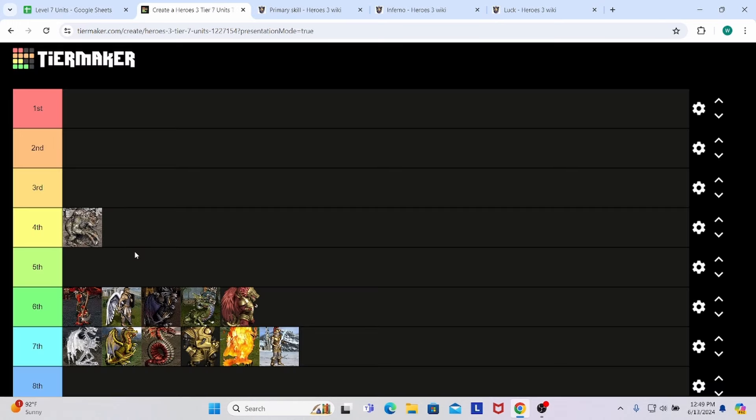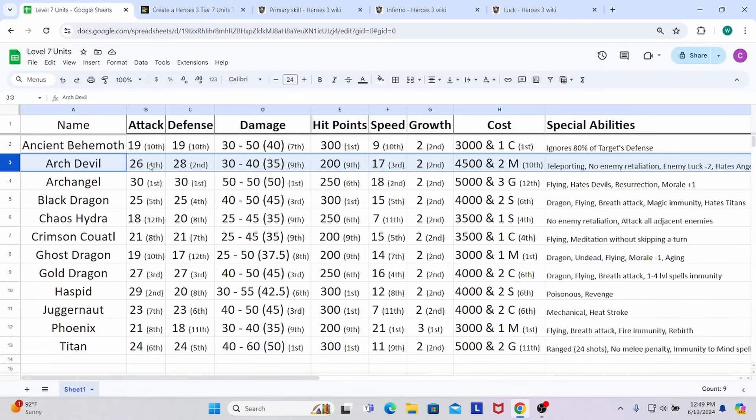The second unit is the Arch Devil of the Inferno faction. They have 26 attack — 4th place — and great defense at 28, 2nd place behind only the Archangel's 30. Their damage is 30 to 40 for an average of 35, the lowest average damage compared to their peers. They also have the low-end 200 hit points. When it comes to speed, they're great — only slower than the Archangel by one point, making them very fast. Growth is standard.